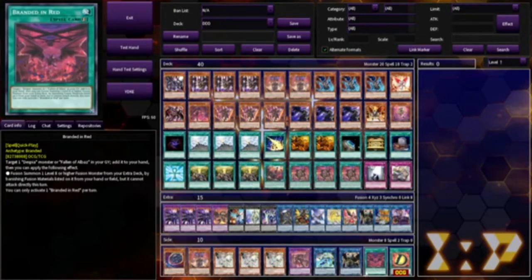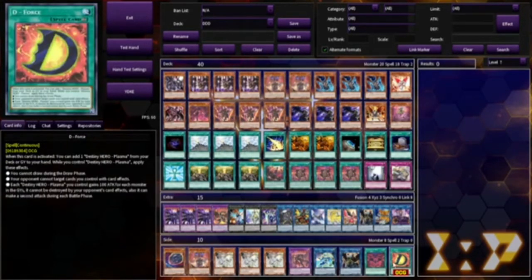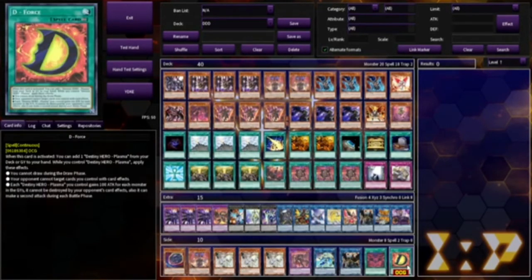For our side deck, we're running another copy of Condemned, Branded in Red, and this card which isn't out in the TCG yet — which is why it's in the side deck and I'm probably going to remove it for TCG for now. But this card is really good. When you activate it, you can search Plasma from the deck or grave. And while it's on the field, you cannot draw, but during the draw phase that doesn't matter because we run plenty of draw cards. It basically gives Plasma 100 attack for each card in the graveyard, it cannot be destroyed by opponent's card effects, it can make a second attack during each battle phase, and your opponent cannot target cards you control with effects — which is amazingly good.